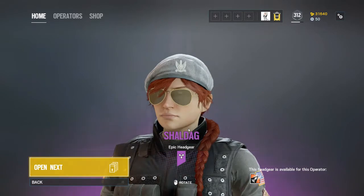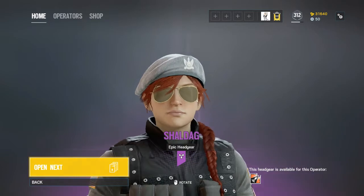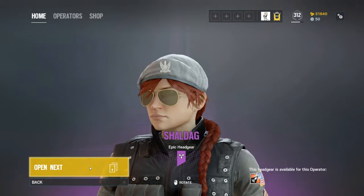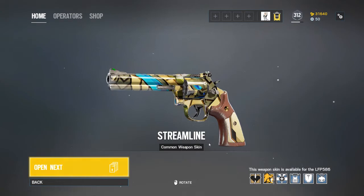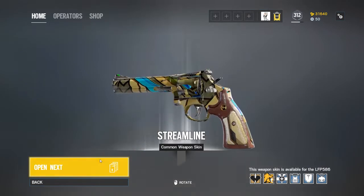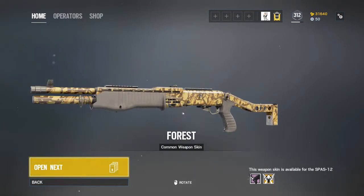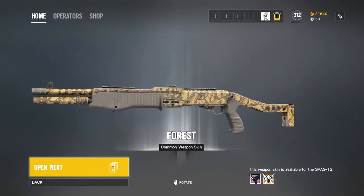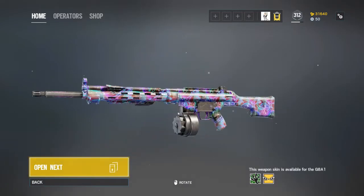Oh yes! Come on! Okay, this is good — this is really good. I'm using the elite skin on Ash but that's a really good headgear. I'm happy. What the hell is this? Seriously, what is this? It doesn't look good. Who uses the shotgun? Maybe you can use it on Oryx, but that shotgun is very weak.